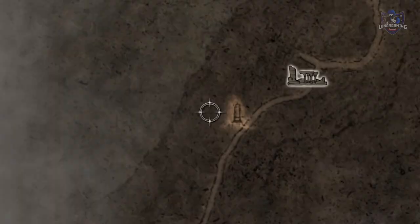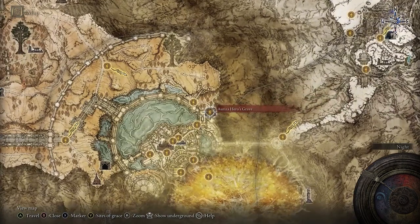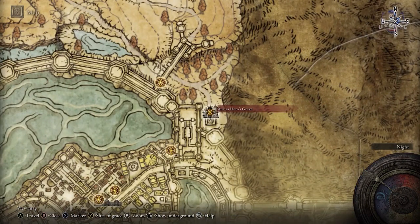If you haven't discovered it yet, the location of maps are already marked on the map for you — just look for these small obelisk-looking items. On the map you can mark sites of grace, useful for keeping track of caves, mines, and catacombs you've already searched.